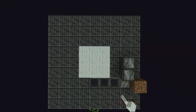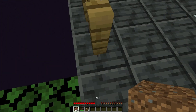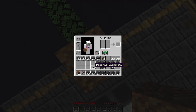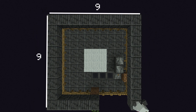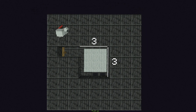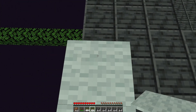Place a block here and surround the area with fences. Now place 2 temporary blocks and build another 9x9 square with a 3x3 hole in the middle. Place 2 layers of carpets in a 2-thick square in order to prevent endermen from spawning there.